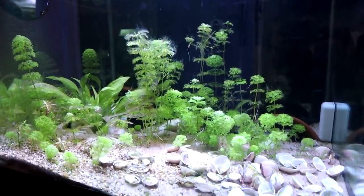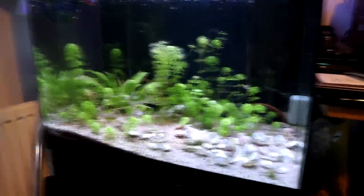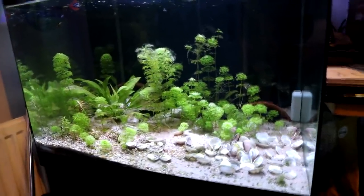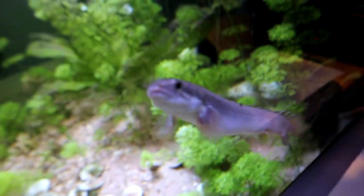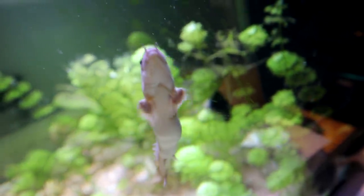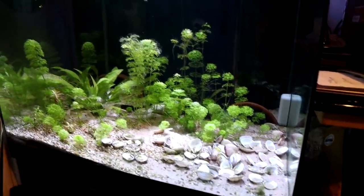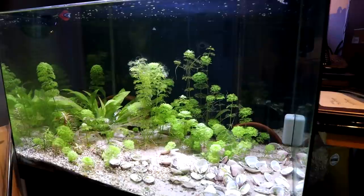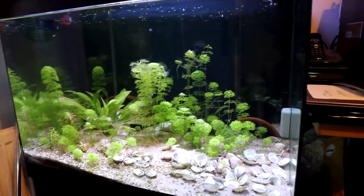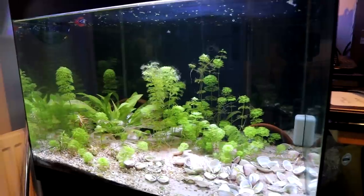Then this tank over here currently just has the black ghost knife, a few bristlenose, and the bichir - it's a three-foot cube, though it doesn't really look like it from this angle. I was thinking about maybe putting the maboo puffer in there as a stepping stone before he goes into the big tank, but I'm also thinking maybe some kind of cichlid, something a bit tougher that can give as good as it gets. The bichir is generally peaceful and practically blind it seems, so I'd get something a little bit bigger - maybe a South American cichlid would be good for that tank.